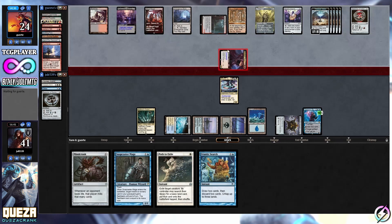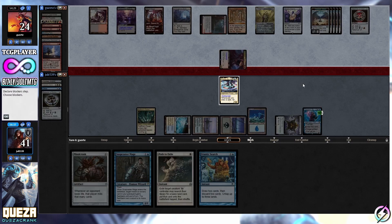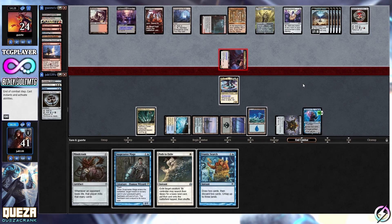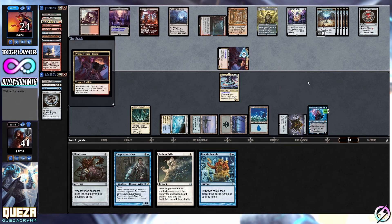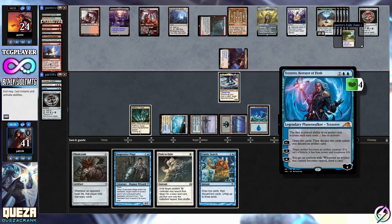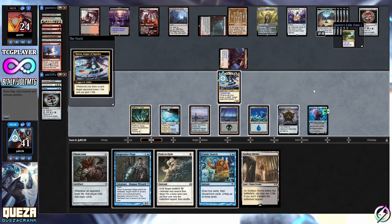Prosper's swinging in at Tezzeret for one - we're totally okay with that. We could block with Quasar, but just in case there's some sort of Lightning Bolt we don't want that to happen. I'm going to let that come in because it'll just keep Tezzeret at four loyalty. If we can get to that ultimate that actually sounds like a pretty good plan - we might try to go for that. We run into Godless Shrine - we're hitting our lands.